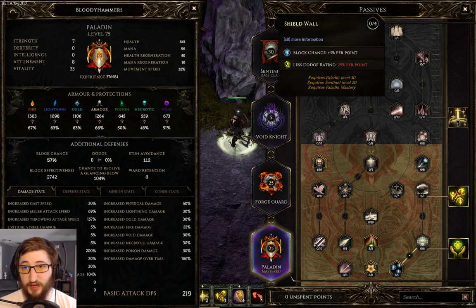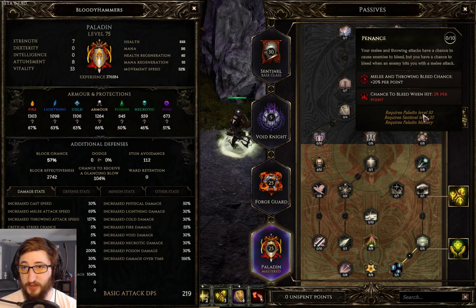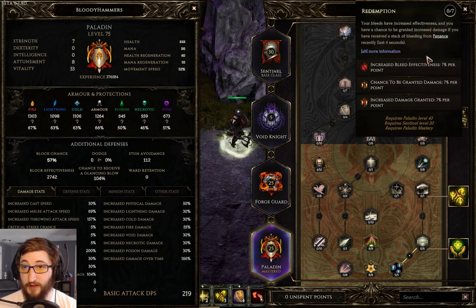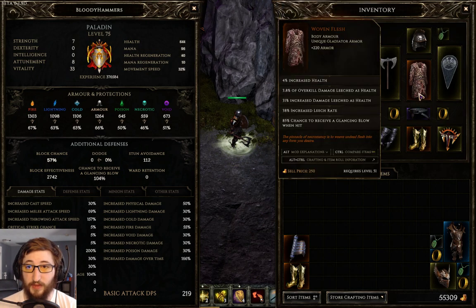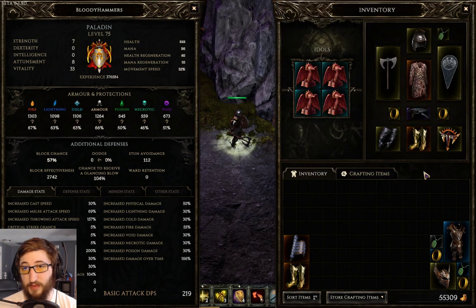I'll be taking the block chance here, but really what we want to get to is 200 bleed chance on throwing hit, which I do not yet have, and then 49 bleed effectiveness. Eventually I'd like to get bleed chance while wielding an axe on my helm and chest.